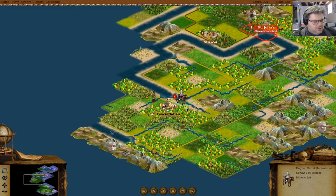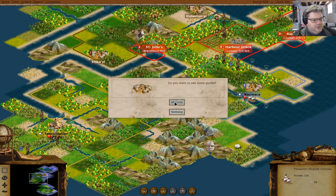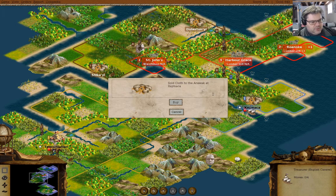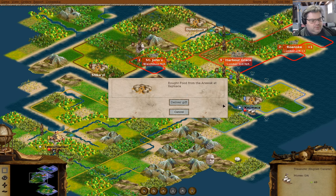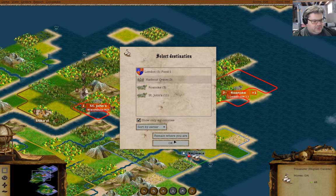Over here — now if we sell the cloth, they're offering a price that would be a net benefit once you account for the taxes. We'll accept the offer. What can we buy? 48 food seems like a thing — we'll accept the offer, we'll cancel that, and then we'll go back to Harbor Grace.